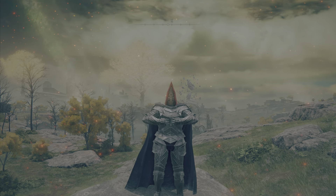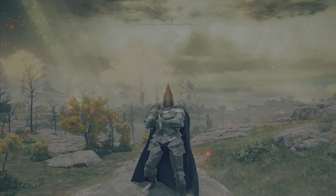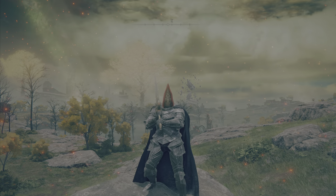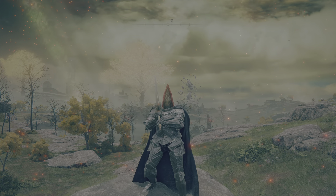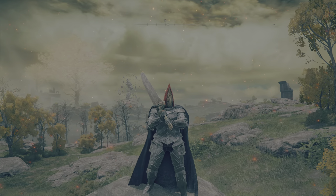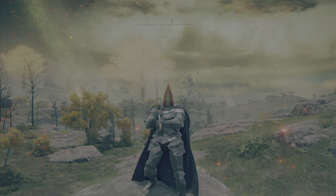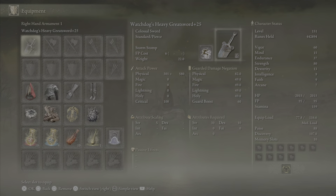Hello again, welcome back to the channel. This is Kadima bringing you another Elden Ring build video. This time we're not going to focus on using DLC weapons — the armor set is from the DLC for that drip, but the weaponry and ashes of war are just from the base game. We're using the Watchdog's Heavy Greatsword with Storm Stomp. A viewer asked me some time ago to do something with Storm Stomp, and this is my best take on it.